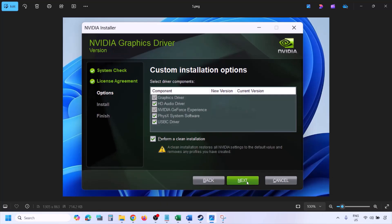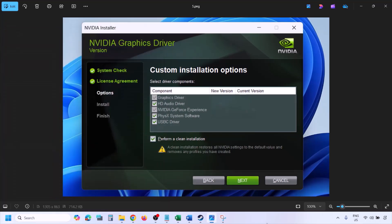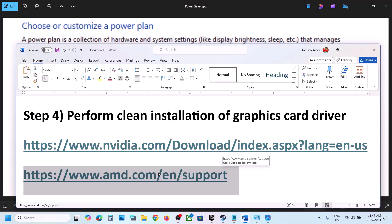Make sure you check 'Perform a Clean Installation,' then click Next and let the installation complete. Once done, restart your computer and launch the game. AMD users: uninstall the current driver, restart, go to the AMD website, select your card, install the latest driver, restart, and launch the game.